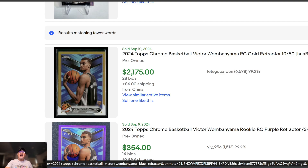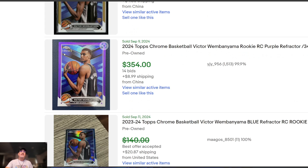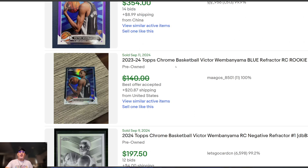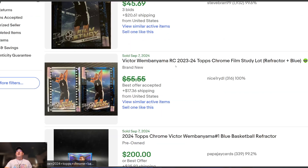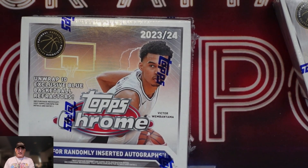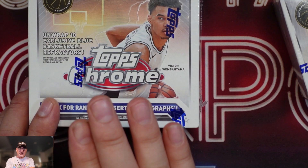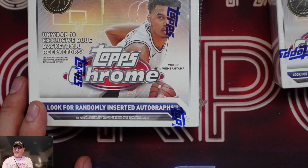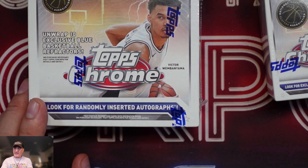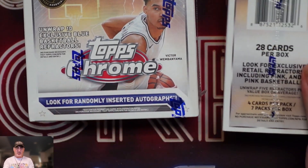I went on eBay to see what the difference is. The pink refractors are selling for around $100, and the blue refractors of the Victor base last sold for $200 — so the blues are almost doubling. There's a gold numbered to 50 going for $2,000, and SkyB hit a gold to 50 auto, so I can't imagine what that card was worth. The blue is almost double in price on the base cards, and you're guaranteed 10 blue refractors out of the monster versus five out of the blasters.